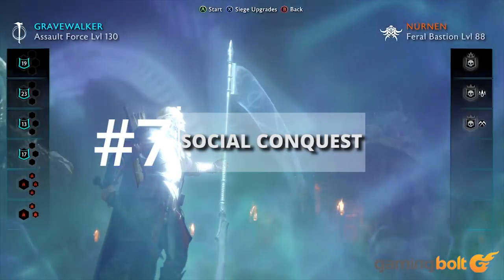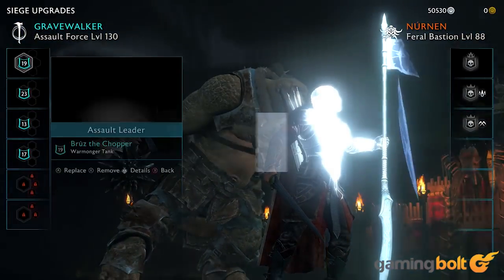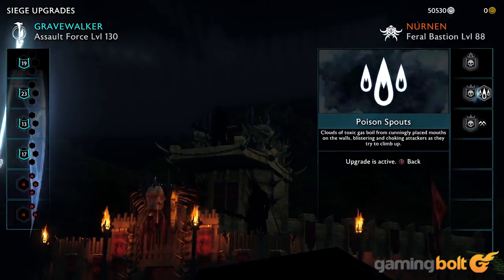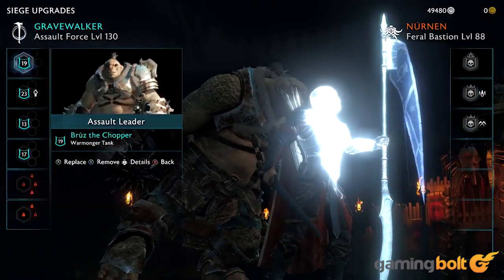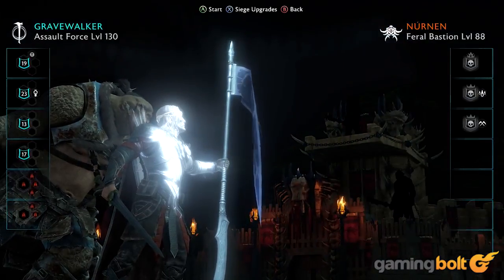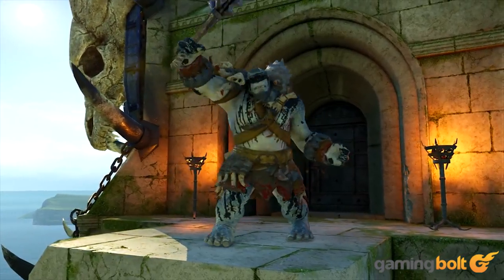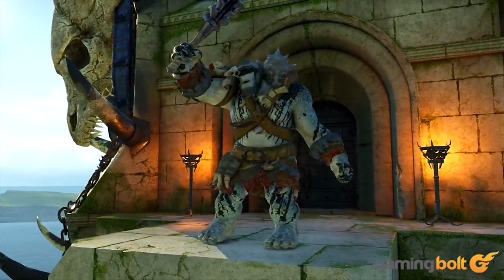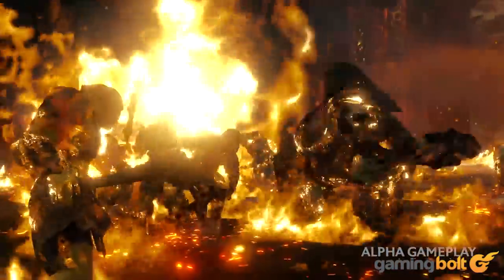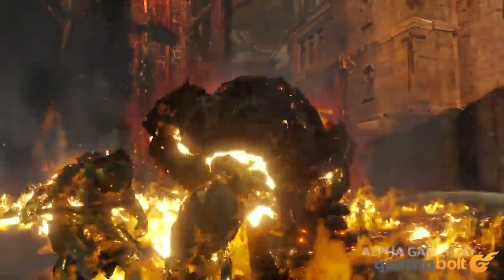Social Conquest: Along with taking your orc army into the single player campaign and attacking forts, you can also enter Social Conquest. This allows you to invade other players' forts with your army. There are two kinds of modes available: Friendly, which doesn't result in units being lost, and Ranked, where orc followers can die permanently in an assault.